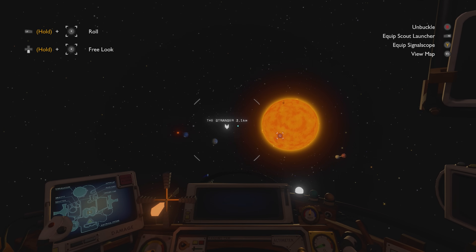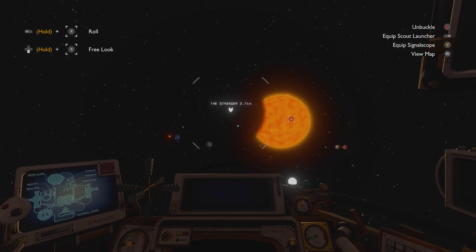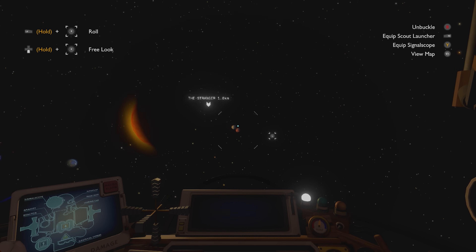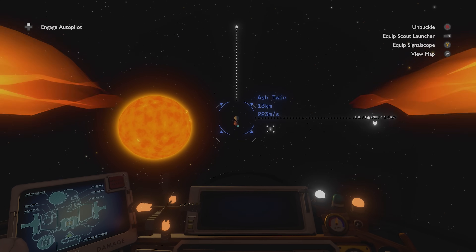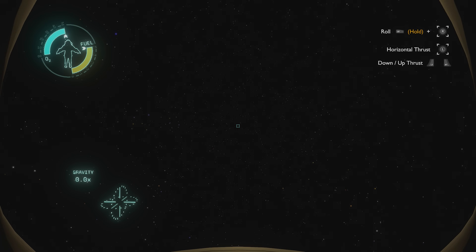As usual with Outer Wilds, it's hard to even know where to start with the Stranger, so I suppose I should just start with the big one: how the heck does this cloaking device work? The only way I've found this artificial ring world with the cloaking device is by seeing it — or rather, since it's not depicting our sun's light like all other stars or even planets, we see its eclipse.